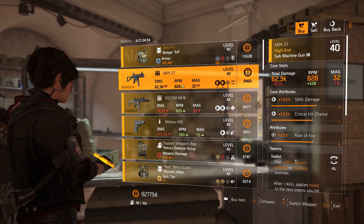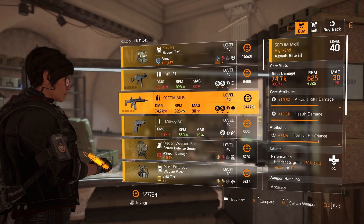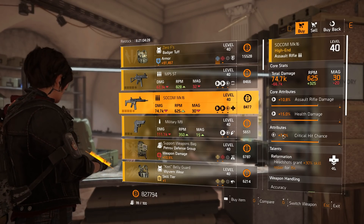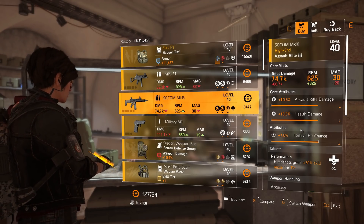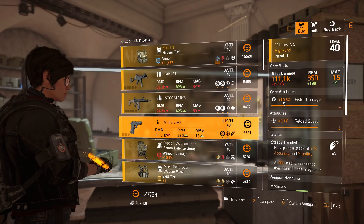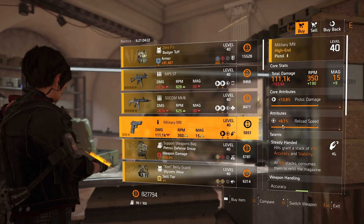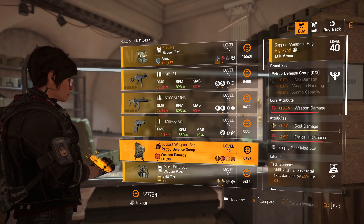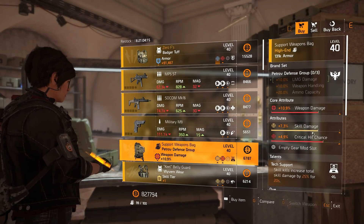The talent on the MP5 ST is Saytis. Next is the SOCOM MK16 assault rifle with 10.8% assault rifle damage, 15% health damage, 7% crit chance, and Reformation is the talent. The Military M9 pistol has 10.8% pistol damage, 8.7% reload speed, and Steady-Handed is the talent. The Petrov Defense Group backpack has 10.9% weapon damage, 7.3% skill damage, 4.9% crit chance, and Tox of Obvious is the talent.